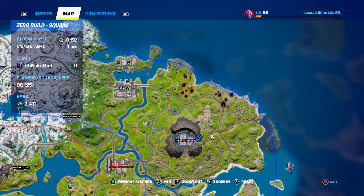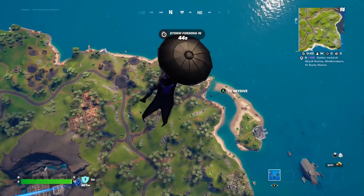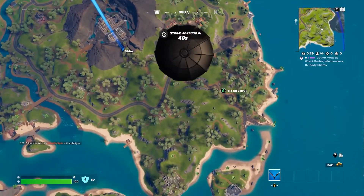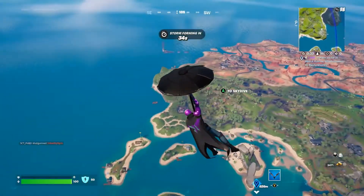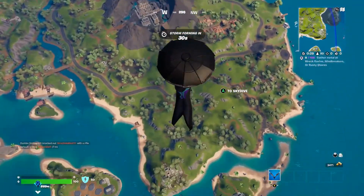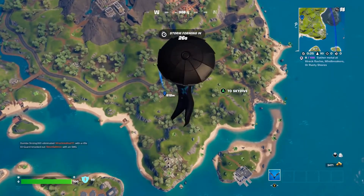After that, I traveled to Daily Bugle and I spray-painted a rock there and got that one done. Gold bars I just got from opening chests. The three different rarity items I got from an upgrade station over at this gas station over here, because the circle took me that way, but I'm pretty sure there's an upgrade station over here too.